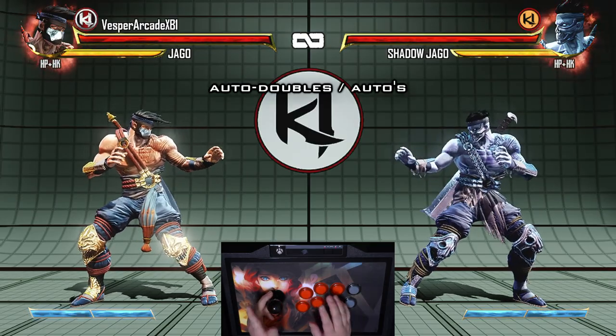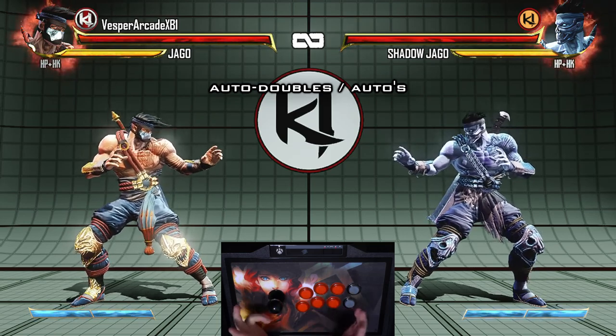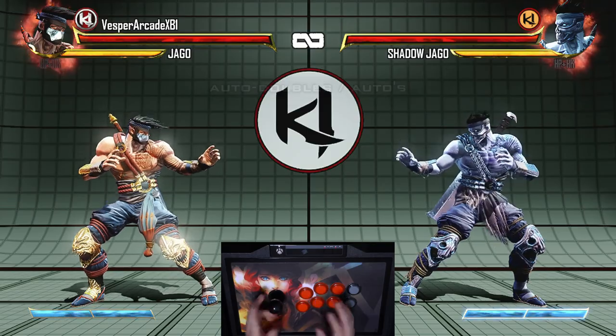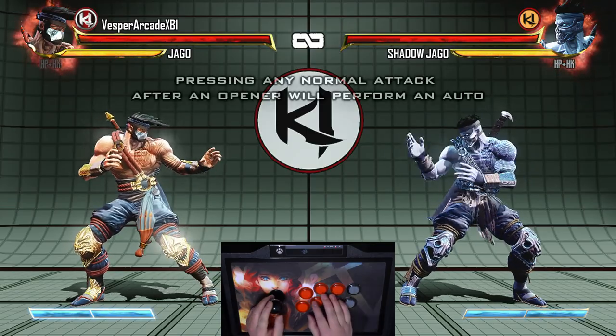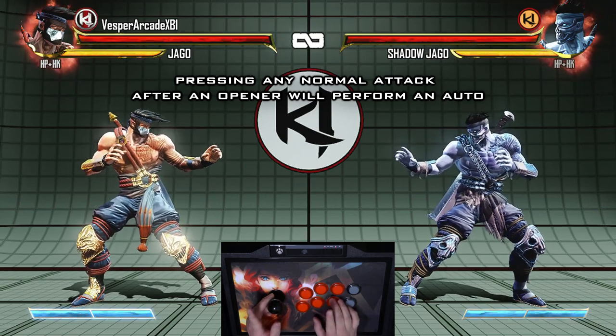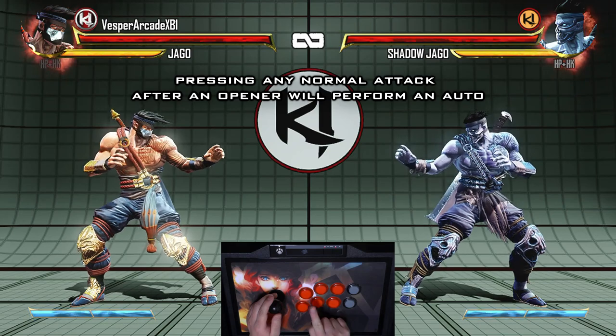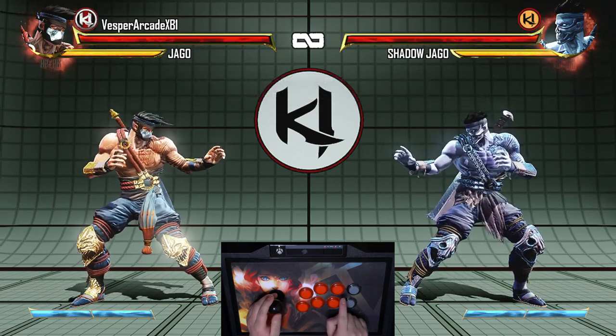Moving on to auto doubles — autos for short. Autos allow you to follow up your openers with two quick automatic attacks with a single button press, hence auto double. Autos can be done using any of the six normal attack buttons. Even though you have six choices, you have three main auto types: light autos, medium autos, and heavy autos.